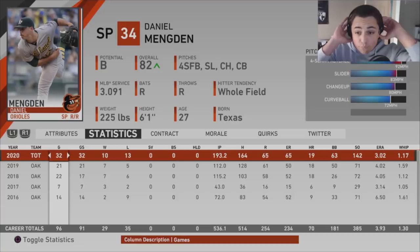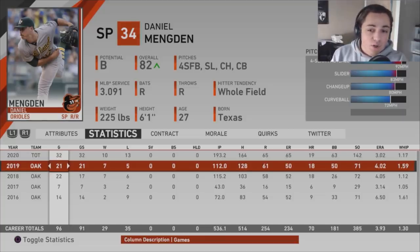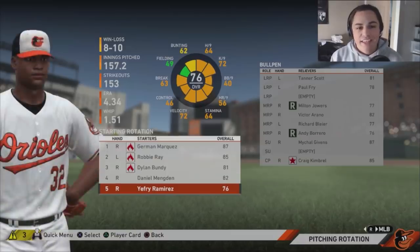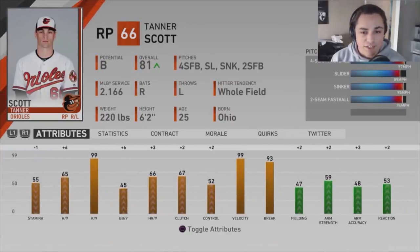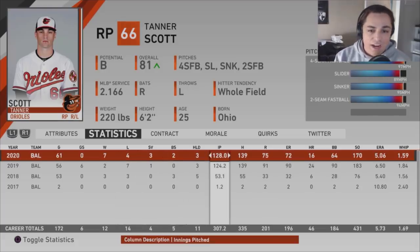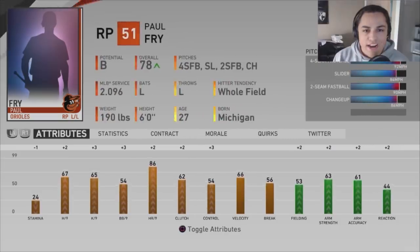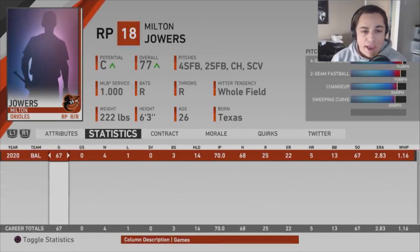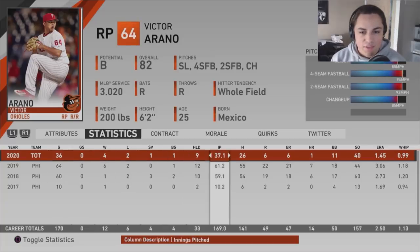Daniel Mengden had a pretty good year — 3.00 ERA, low WHIP, low runs allowed. He went from 50 earned runs in 112 innings last year to very similar numbers in almost 200 innings this season — a promising sign. Jeffrey Ramirez probably won't feature much longer on this team. Tanner Scott looks very good — strikeouts per nine, velocity — 128 innings pitched, WHIP went down from the previous year. ERA is high but he's increasing in rating. Paul Fry moved to a long relief role at the deadline and handled it pretty well.